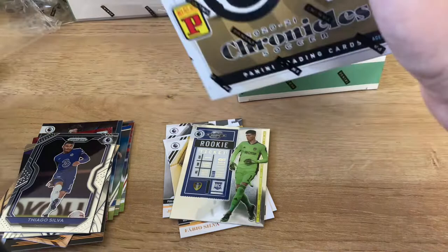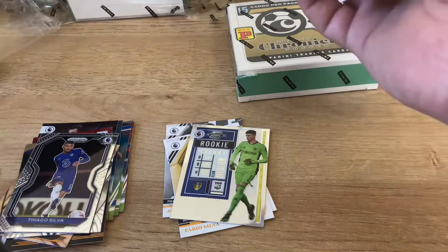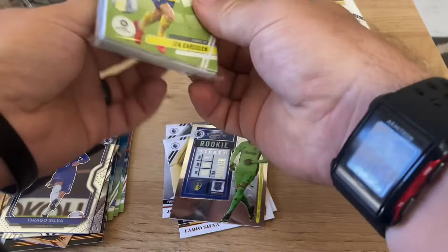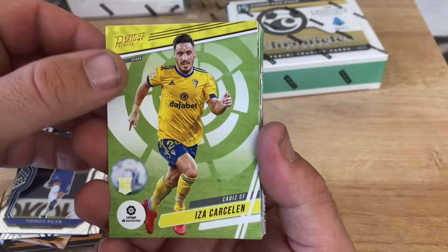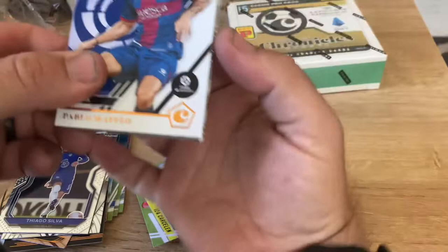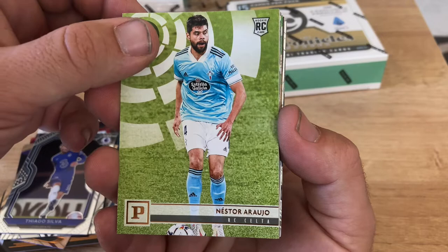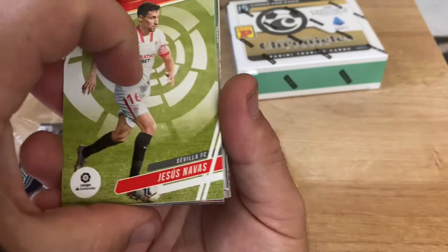In La Liga you can get Pedri, in Serie A you can get Skamaka and some other guys as well. First off we start with Isa Carson for Cadiz, Pablo Mafeo for Huesca rookie, Arawo for Celta, Jesus Navas for Sevilla, and Manu Vallejo for Valencia rated rookie.